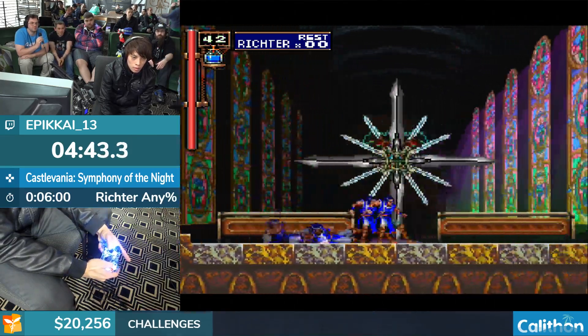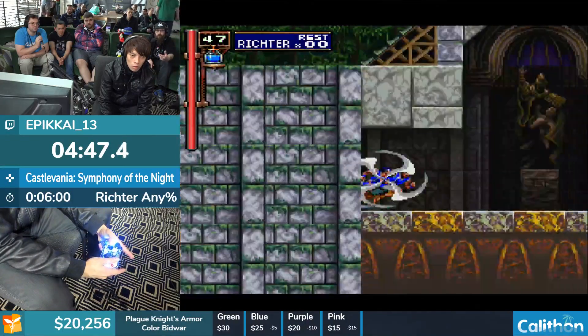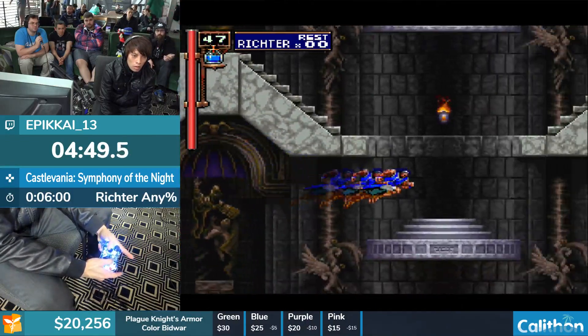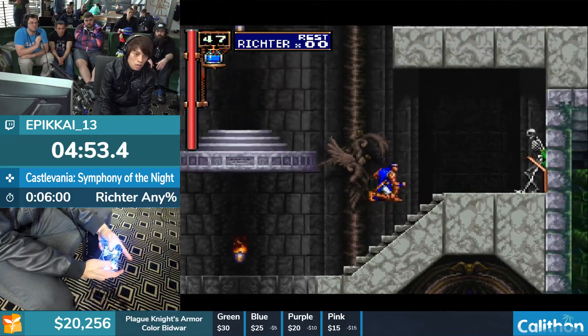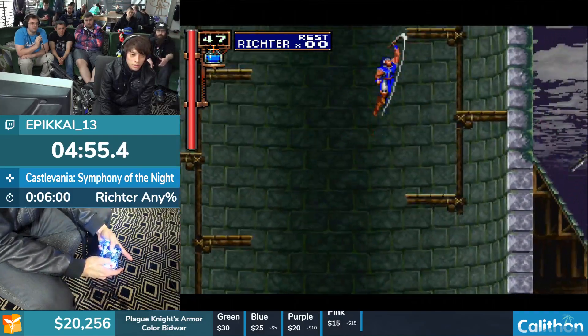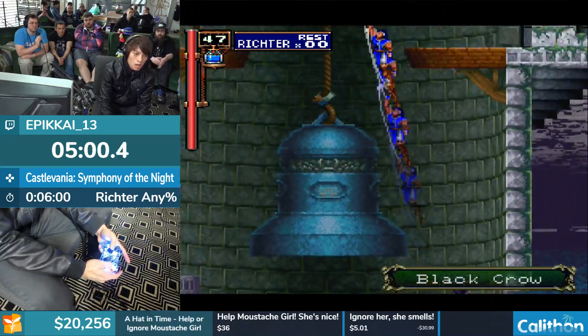On top of inputs being dropped, any time you touch a ceiling they can do that. Screen transitions will also reset the input combination — so if you're doing an air slash input and you screen transition during that, it will cancel the entire input combination. He has to be careful when he does air slashes throughout these rooms.